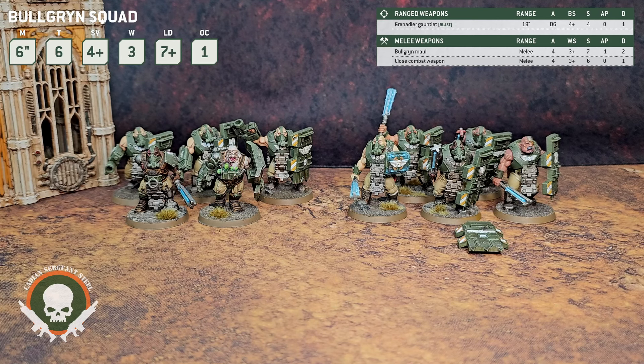If you don't take the Bulgrin Maul, you do have the option of just a close combat weapon, which is also 4 attacks, Weapon Skill 3, Strength 6 — not terrible — no AP, 1 damage. So even if you take the Grenadier Gauntlet instead of the Bulgrin Maul, because you've got to do one or the other, you still have a decent melee profile. No AP and 1 damage though, so you're clearing out chaff and light infantry — you're not taking out elites necessarily.